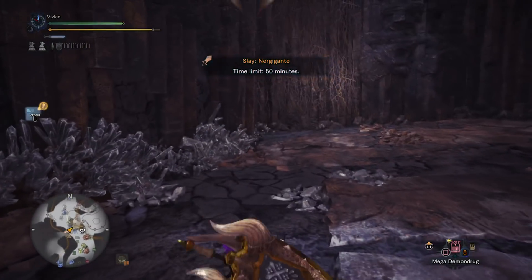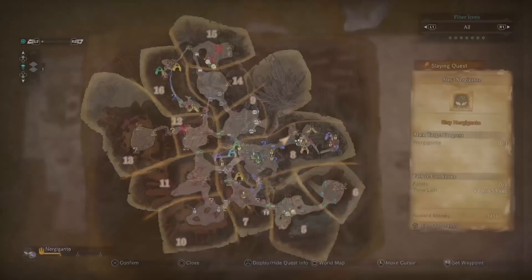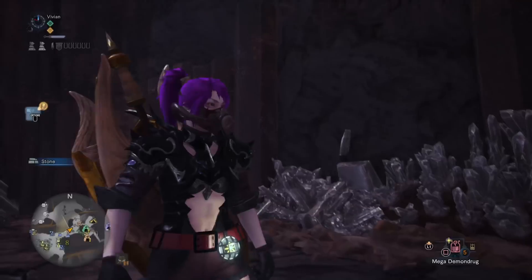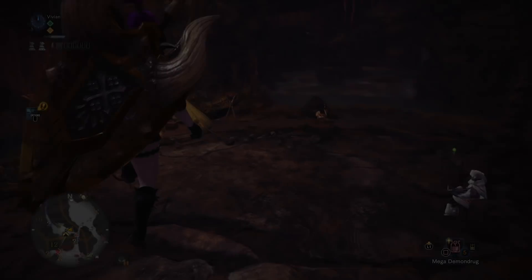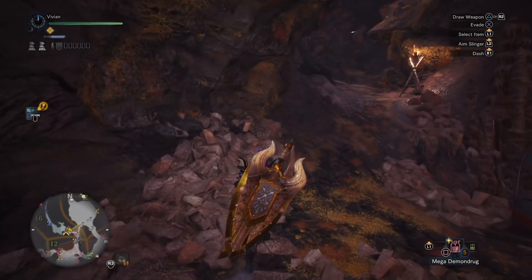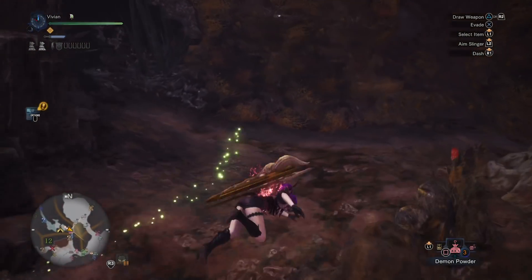Charge Blade phials cannot crit, and they only scale off of Artillery, Feline Bombardier, and True Raw. So after we have the first two taken care of, we should be stacking Raw, right? And yet, the meta sets only prioritize Attack Boost 4, and after that focus on Affinity and EFR. So why aren't we stacking Attack Boost 7 and Peak Performance 3?